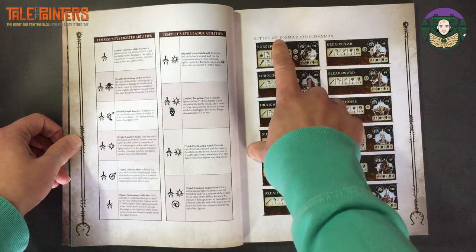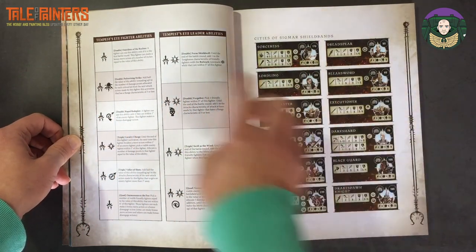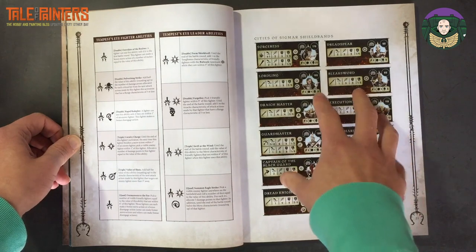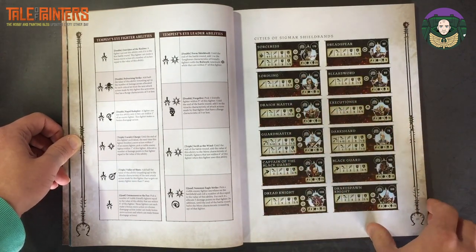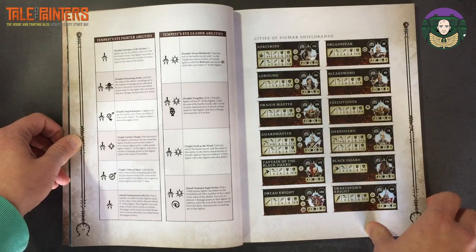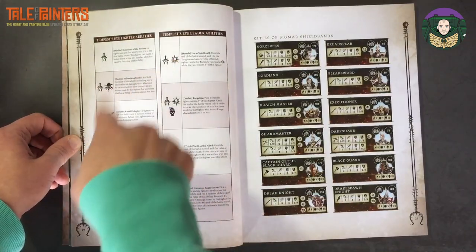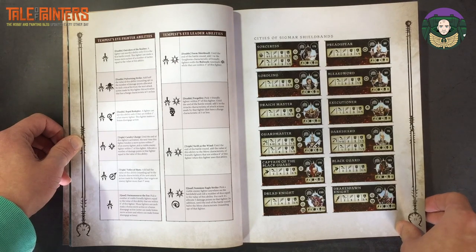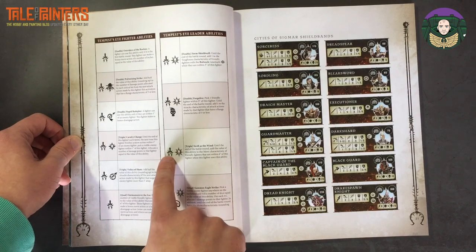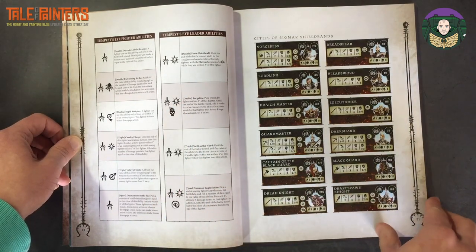You can make those warbands up out of any of these units. So if you choose Tempest Eye, because it's got the Cities of Sigmar icon, you can choose whatever you want — it's kind of cool. You can pick your warband out of all of these and then choose your abilities that you want to use with them, so you can really tailor them to be completely different. I guess there'll be certain icons that will only make sense to certain fighters.